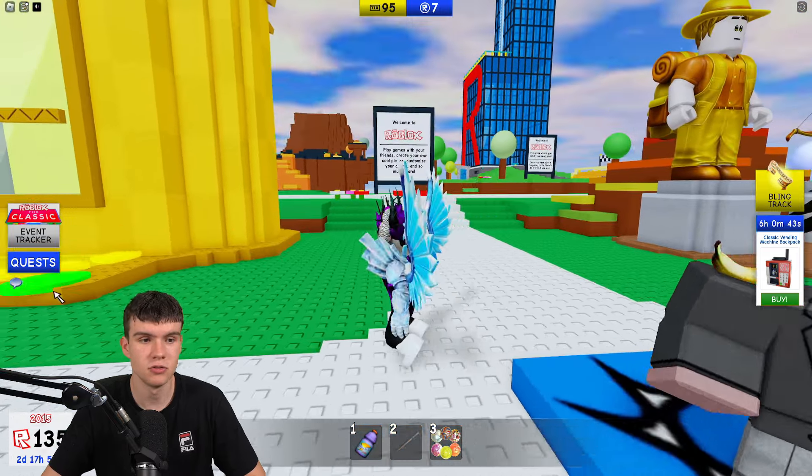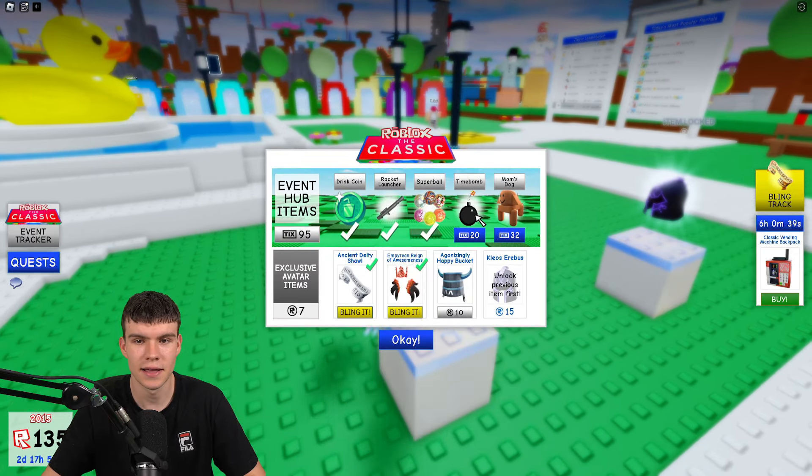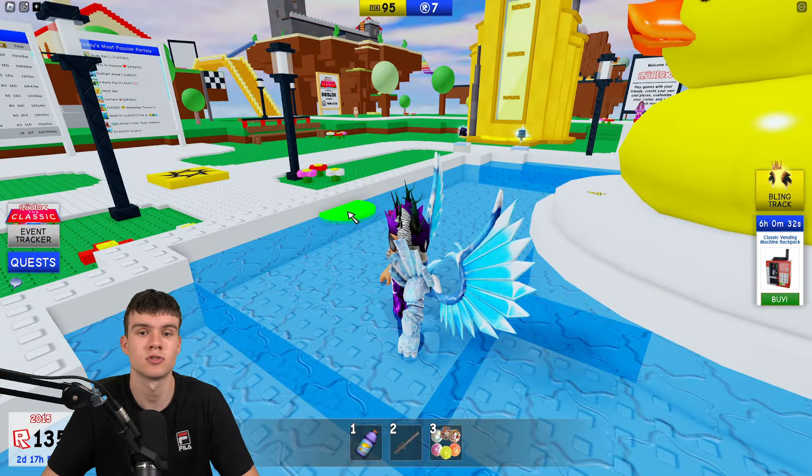Essentially, all you need to do is complete all the quests in the hub and all the quests in the games, and you'll be able to unlock all items and get all tokens inside of the Classic. That's pretty much it for the video — like and subscribe for more.